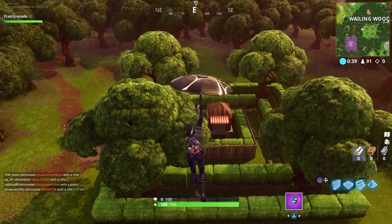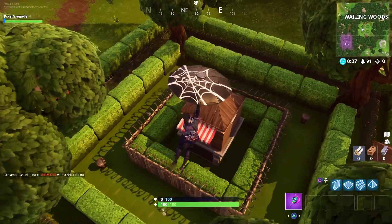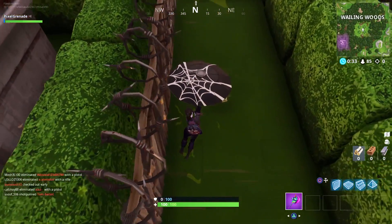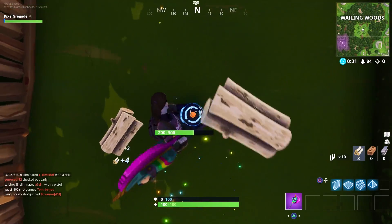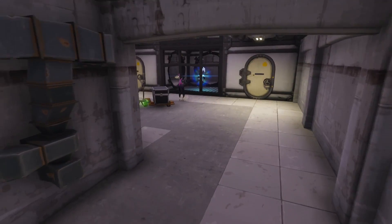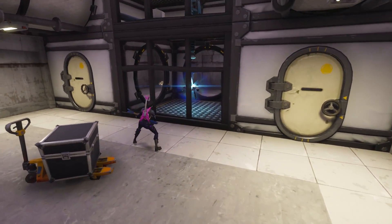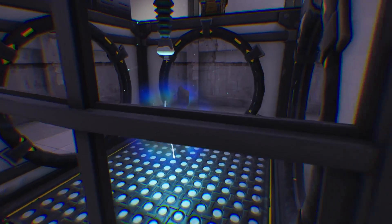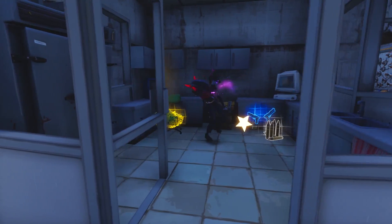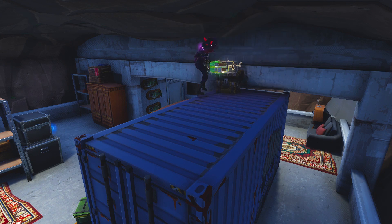And finally the greatest landing spot in season 6. It's a beast — Wailing Woods and the new cabins and bunkers nearby. It really comes down to that rift hidden away under the old maze which is now a shady secret government facility. This rift is here 100% of the time — you are guaranteed to get away. There are six chests to grab in and around the bunker which you can loot without fear of being shot in the back.